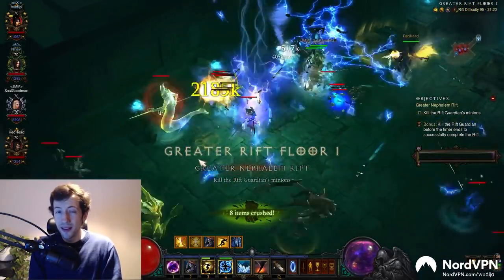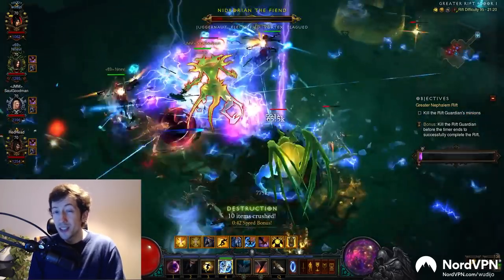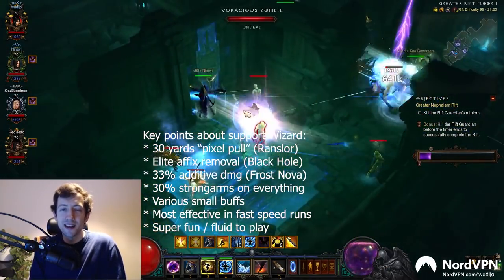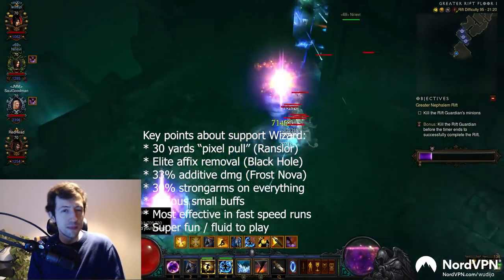Hi everyone! So recently I've been playing around on Hardcore with my wizard and one of the builds that I really enjoyed and feel like I've been playing to a great effect is the Support Wizard. So I want to highlight this here — I have a lot of fun with this — and Support Wizard is usually not really part of the meta.